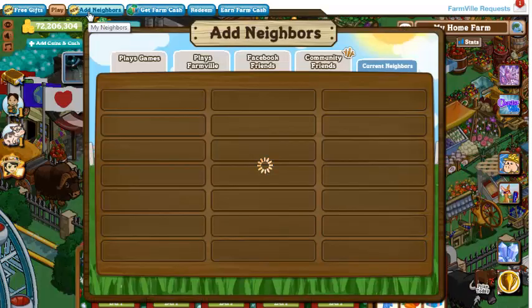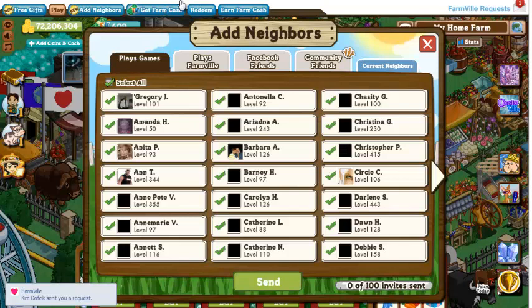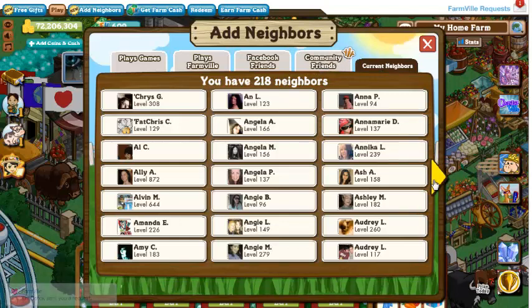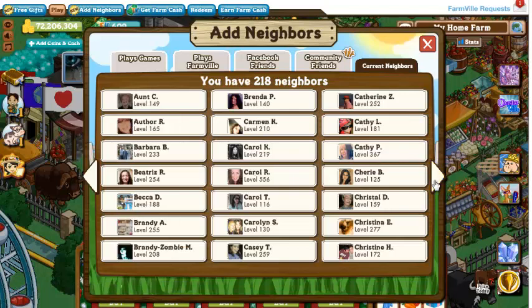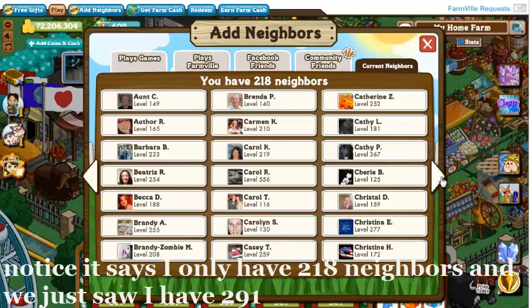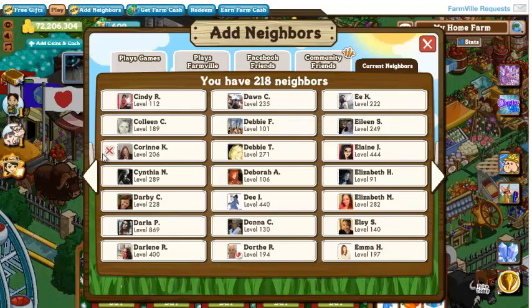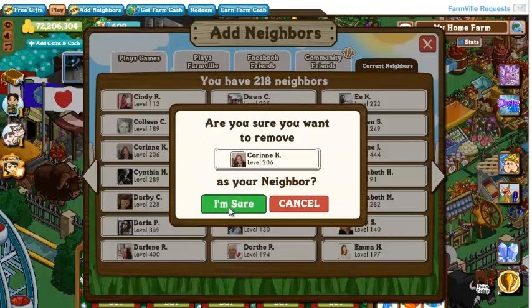If you find someone you want to remove as a neighbor — we get this question all the time — this is tip number three. Open your neighbor bar. Once it loads, go to your current neighbors. If you've identified a neighbor you want to remove because they don't play anymore, you can simply click on them. It's going to ask you, 'Are you sure you want to remove them?' And you click 'I'm sure' if you want to take that neighbor off.